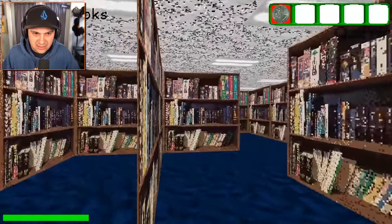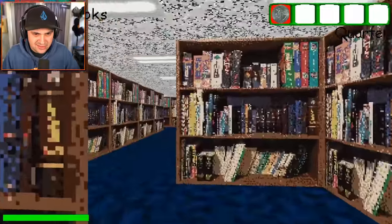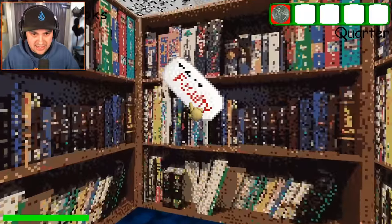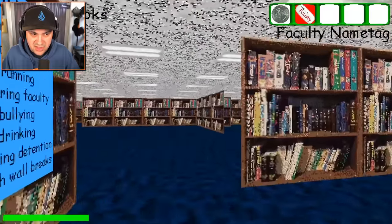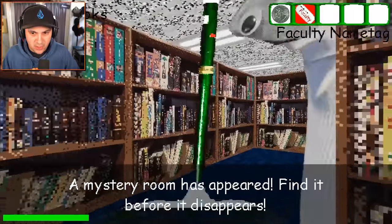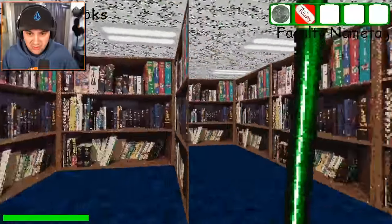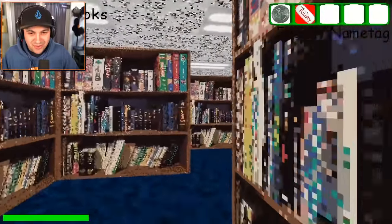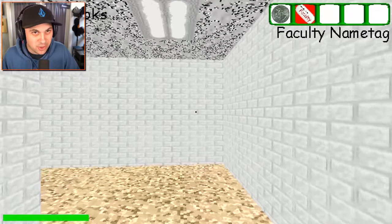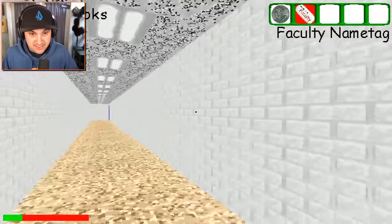Library! You gotta stay quiet in the library. What's going on in here? This is very strange and very confusing. I have no idea where I'm going. How big is this library? Faculty name tag — you think if I use this they'll just think I'm a teacher? A mystery room has appeared — find it before it disappears! The arts and crafters are here, and Sweep is pushing me around the library. There's no noise, which is a nice touch because it's the library. My plan: if I get caught by the principal running, I'm gonna put on the name tag and see what happens.